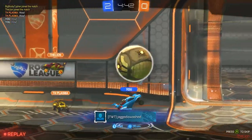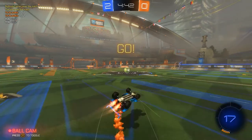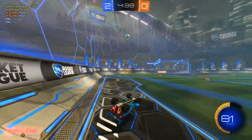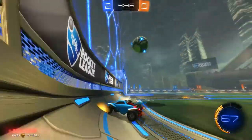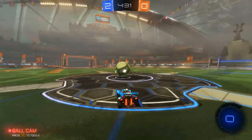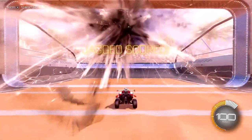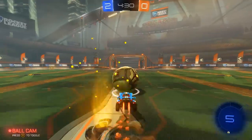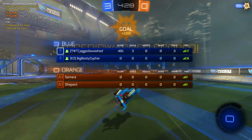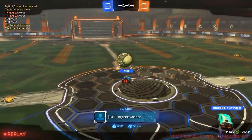So the first tip we need to go over is your mechanics. If you're new to the game, the best thing to do is go into free play and just work on your car and ball control. How you can do this is by practicing some techniques called pops and flicks. A pop is basically getting the ball on top of the center of your car and jumping twice, as you can see here. They're quite easy, and if you can get this ball and car control down, you'll improve as a player a lot quicker. It may take some time, but within a few hours of practice, you should be able to do it consistently 100% of the time.